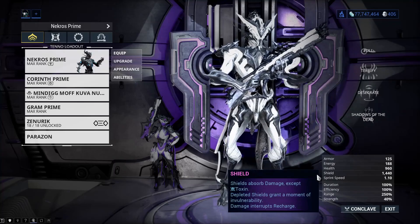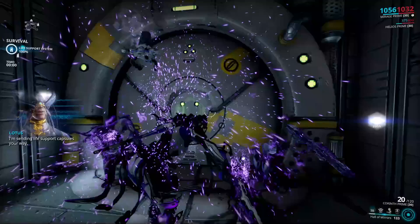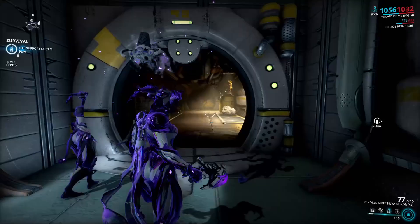Looting Warframes such as Nekros, Sevagoth, Khora, and so on will get you a lot more pigments. Resource boosters of both kinds — the drop chance and double resource boosters — do work, so be sure to use them. That is pretty much everything you need to know for boosting your farming of pigments.